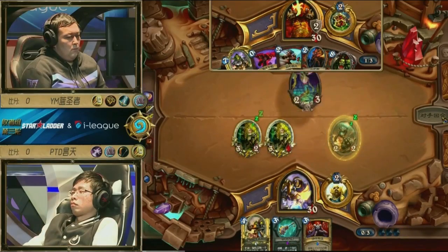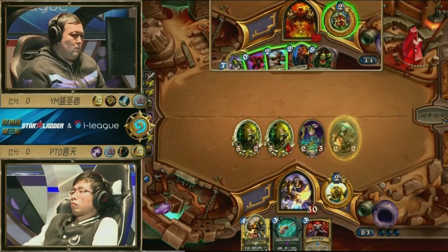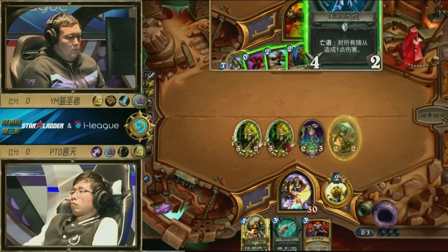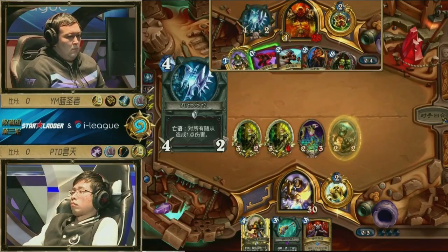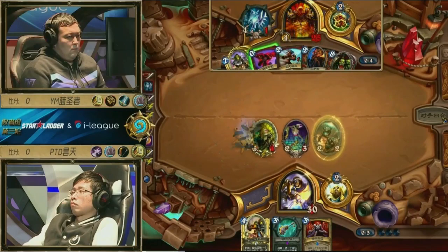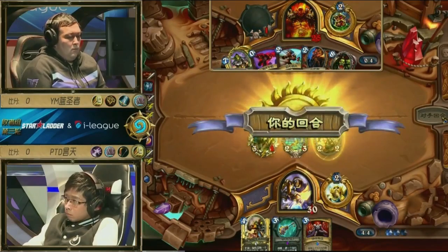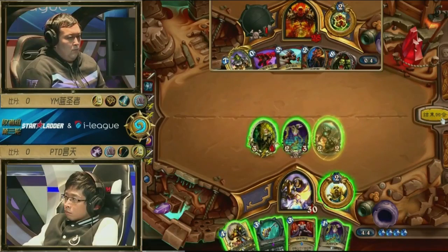There's no Death's Bite, which is the issue here. If you draw a Death's Bite, that would be an amazing draw turn four. And so now the game can swing the other way — you can kill off one Juggler, and then go into the Zombie Chow. Maybe Zombie Chow, Coghammer is a play just to make the next hit really awkward.